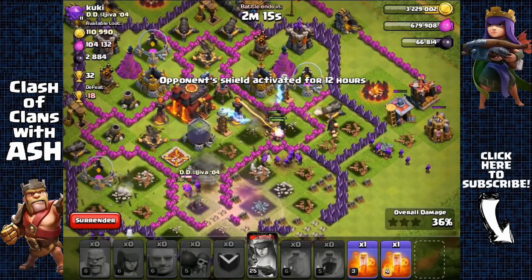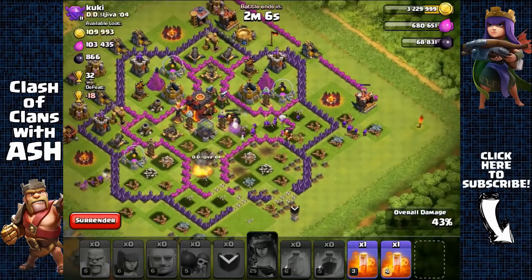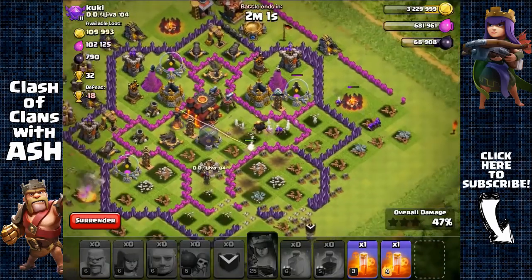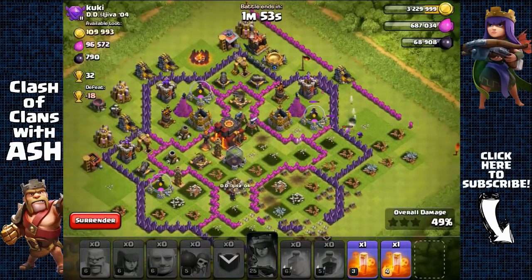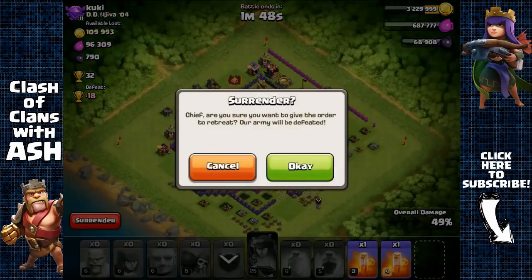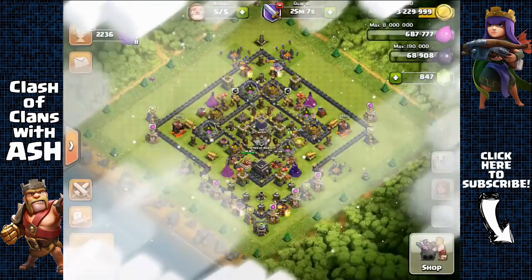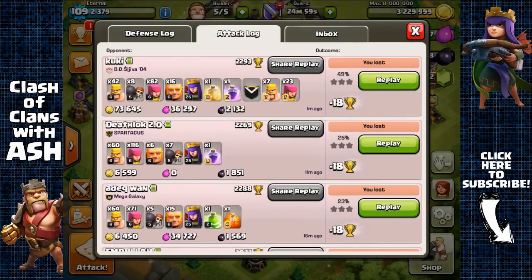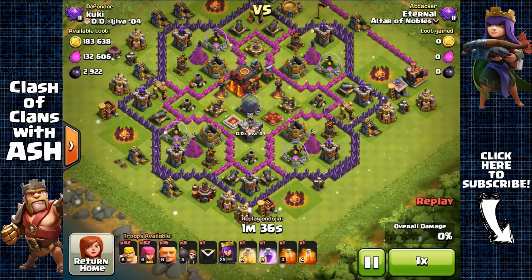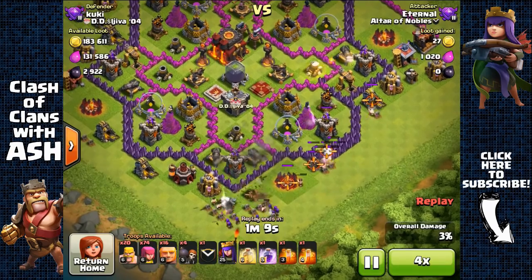She's getting targeted — come on, at least get the Dark Elixir storage. Wizard tower — Dark Elixir storage. This was a really bad attack. Lost the Archer Queen. Did manage to get some Dark Elixir — at 43%, giants ran off to the other side. Can't get the 50%. Even though I got 2,100 Dark Elixir, which some people might not consider a fail, I do — because I failed to keep the Archer Queen alive. Now I'll have to boost her to get her back.